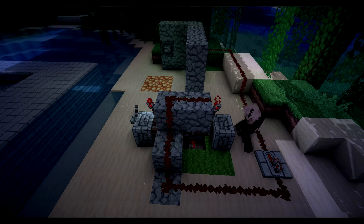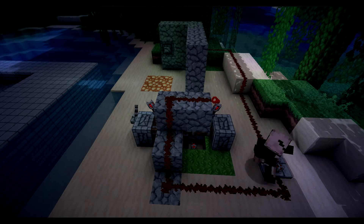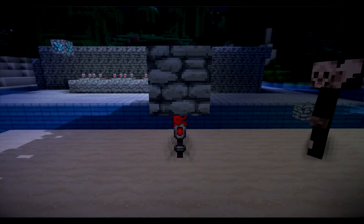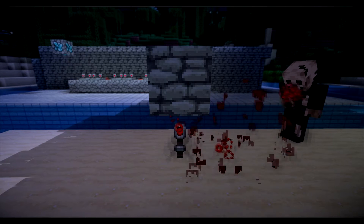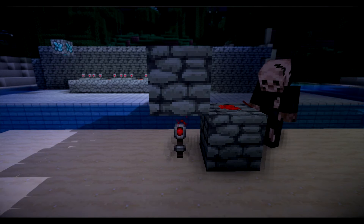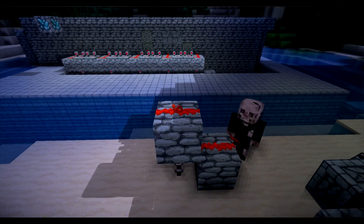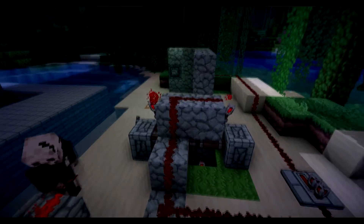The one that goes out stops the one that just went in from going out. Most people should know that when you put a block on top of a redstone torch, you power it — so you can get power from that block anywhere on it. And that's that.